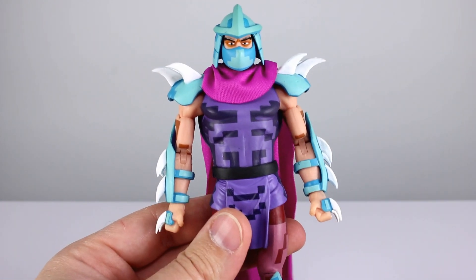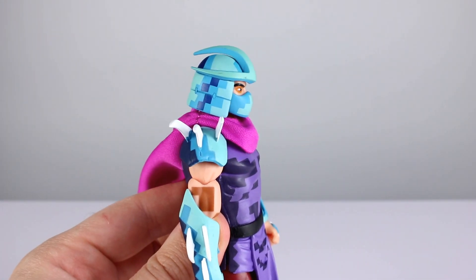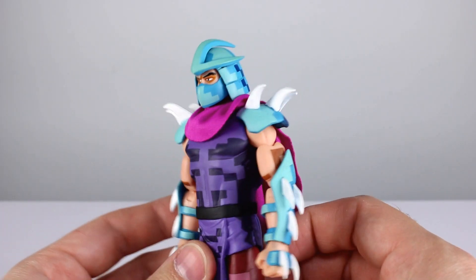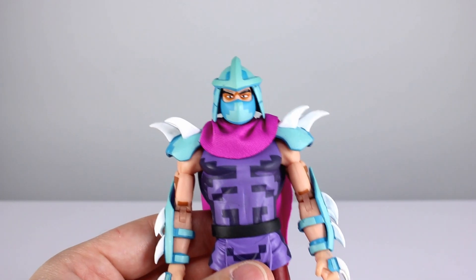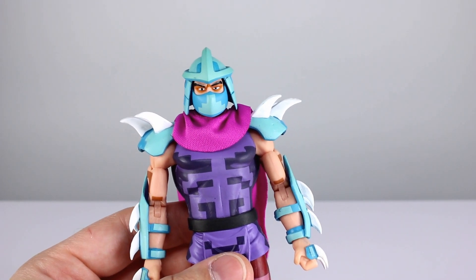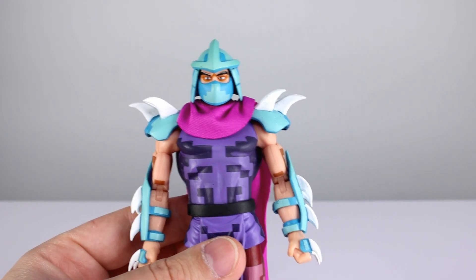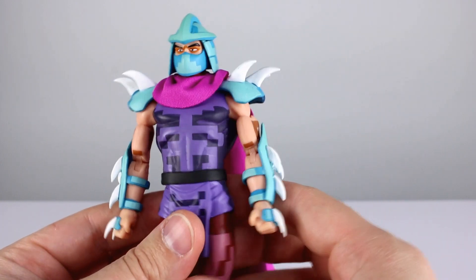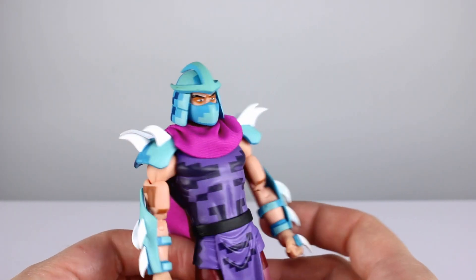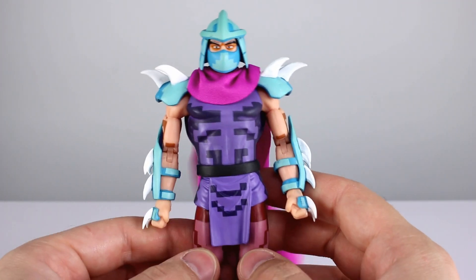However, this is not how he came out of the package. Mine came with his hat — I'm going to keep calling it a hat because I think it's funny — rotated much further back on his head, so he had a whole lot of forehead showing. I had to very carefully and with a lot of effort remove the hat from his head. It is keyed in and glued very well; it was a difficult situation. I cannot recommend you do that — I would recommend you contact NECA's customer service and see if they can help you. But I was able to fix mine.